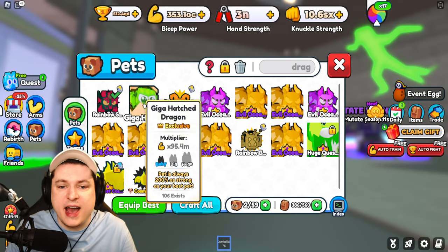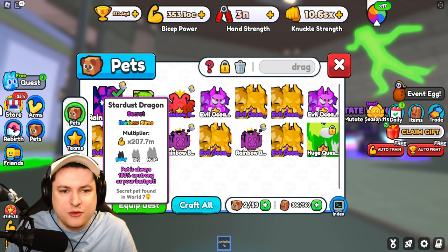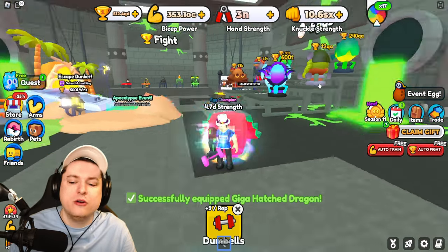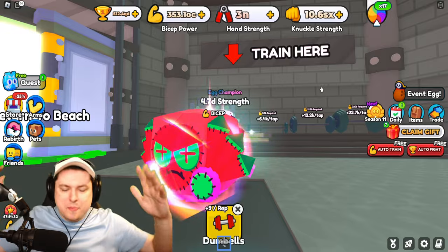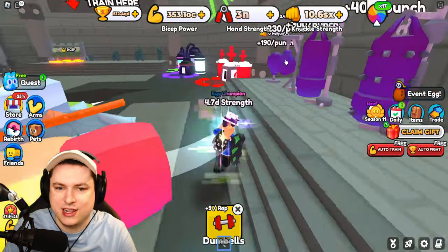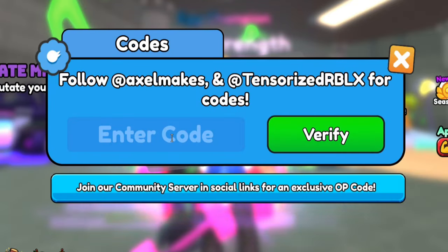We have the hatched dragon - this is a 200% strong pet, so it's interesting that it's worse than the Stardust Dragon. Let's equip it - another missing pet. Why are my pets just gone? They just hate my character. It is what it is.